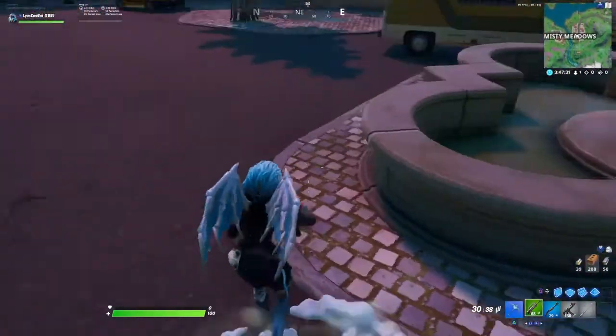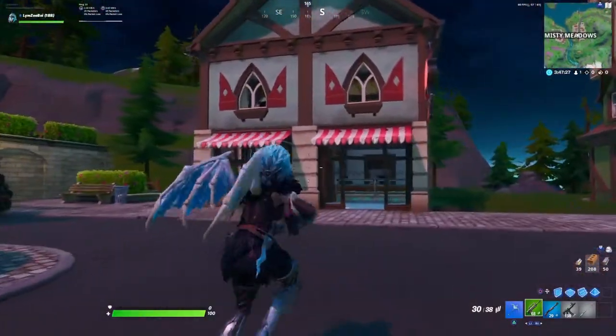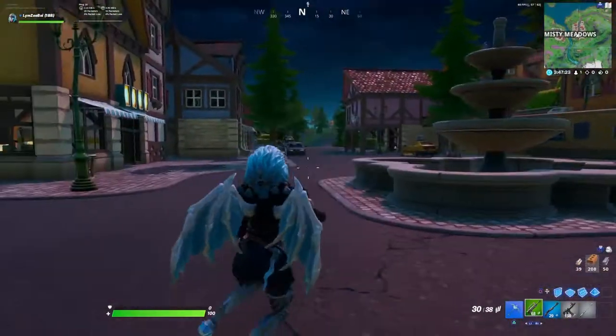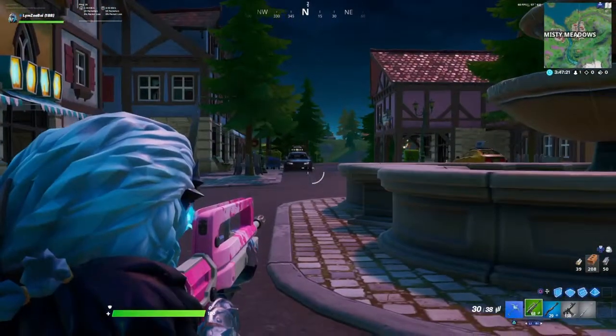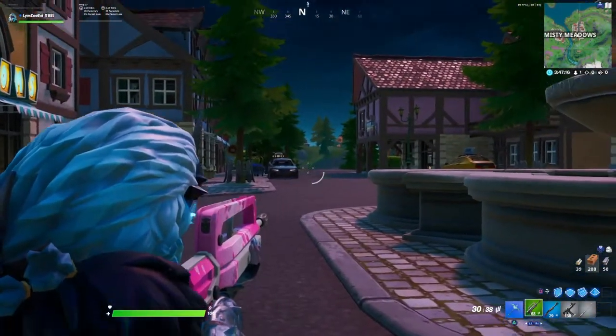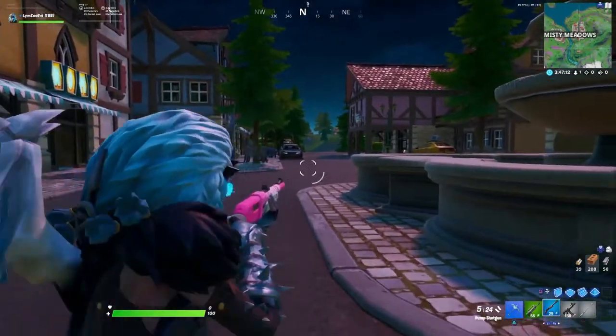Her little ponytails move a little bit when you jump around and stuff. She's got a little blue dagger on the side and an animal skull of some sort. When you aim down, her hair is kind of bulky — she's got a lot of hair. But it's not that bad compared to some skins.